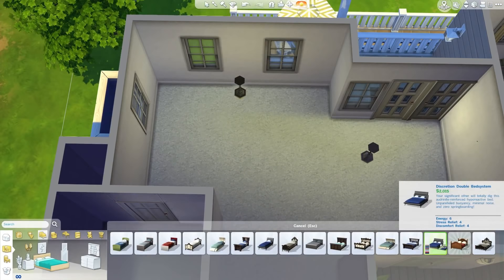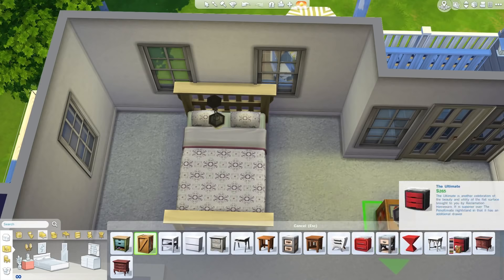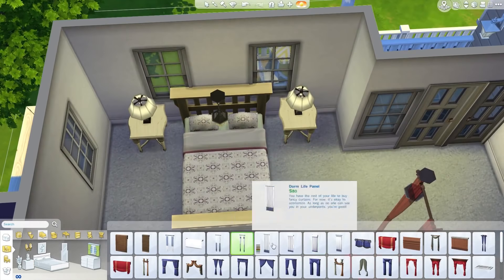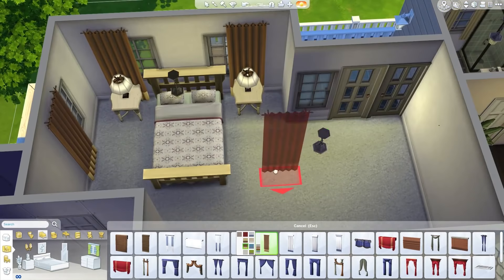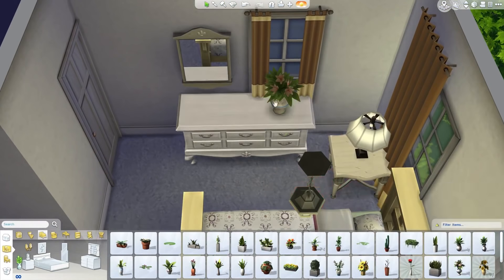This is the guest bathroom — not the master bathroom, since it's off the hallway. It does have a separate tub and shower, which the master bathroom does not have because there's not enough room. So this is technically the nicest bathroom in the house. You have a nice separate tub and shower, a sink, and a bunch of details. This is a nice guest bathroom overall.